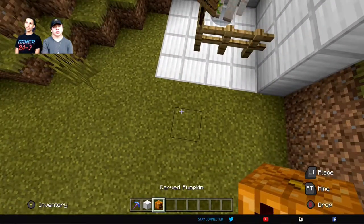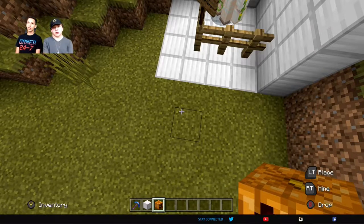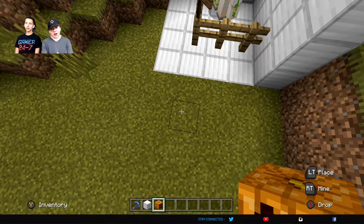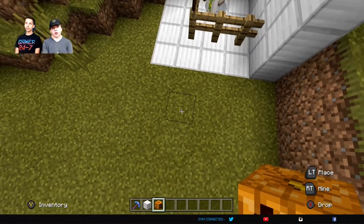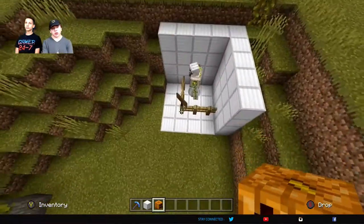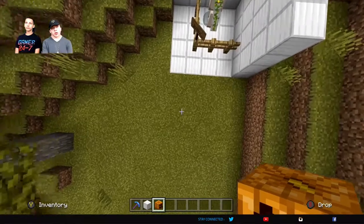If you're in survival, you're going to need a lot of iron for this, so we recommend you do this in creative. You're going to need four blocks of iron and one pumpkin head. To make the iron blocks you're going to need nine iron each, which turns out to be 36 iron total for the four blocks. To get a carved pumpkin head, you take shears to a pumpkin to get the little face on the side of it — and it does have to be a carved pumpkin.